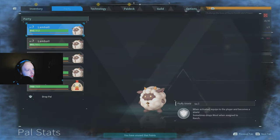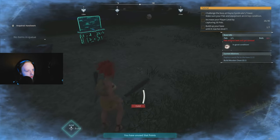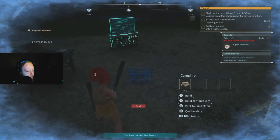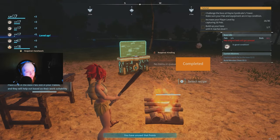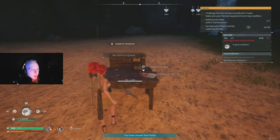Now we need to build a campfire or we're literally going to die. Open the menu, go to the technology tab, and unlock the campfire. Build it — takes about 10 seconds. Now we're warm and won't die from the cold. We're nice and cozy.